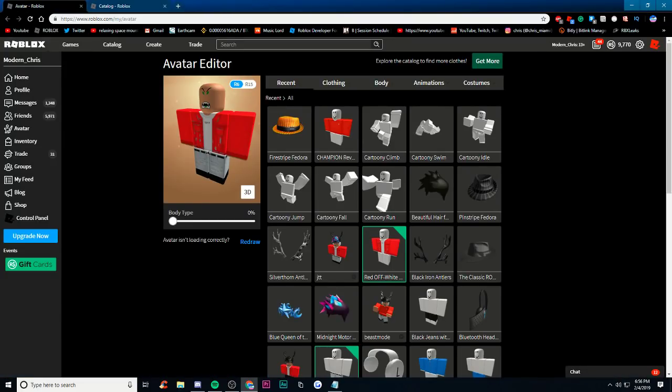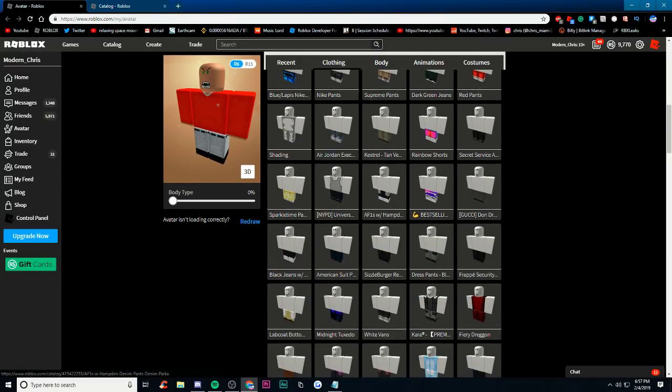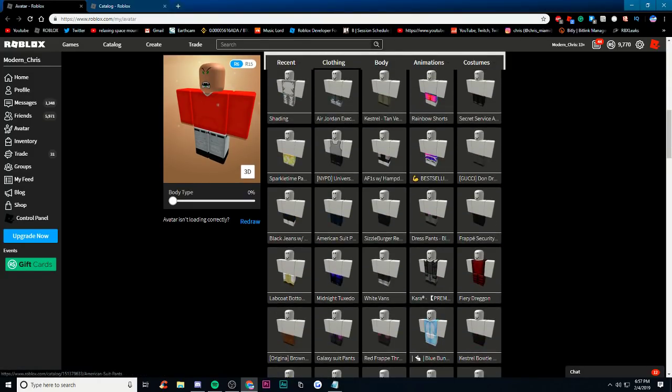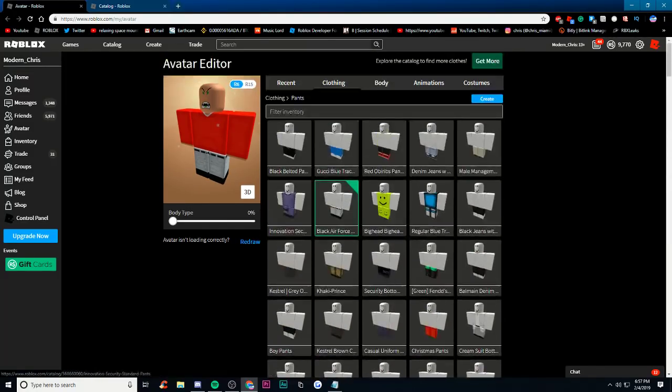We're now going to make a Valentine's Day outfit. So if you just came for the sale part, you can leave the video now. I'm going to get this shirt on. For the pants, we're kind of going for a red and white look. So if I can get some white pants in here, that would be pretty good. These are kind of white but not exactly, so let's look for some white pants. I think these look good — they're kind of white on the bottom, so I'll go with this.